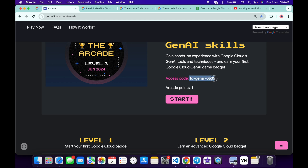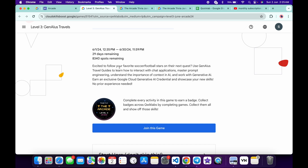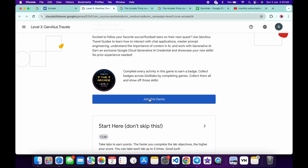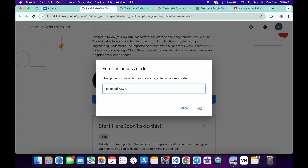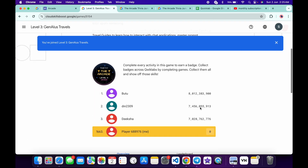Copy it like this — make sure that you do not copy any kind of extra space. Just simply copy like this, click on the start button over here, and then you will come back to this page. You already know all the drills. Just click on 'Join this game', paste the access code over here, and then click on 'Join'. Then you are part of this level test game.